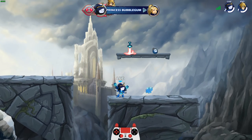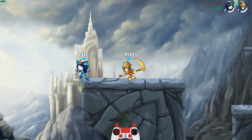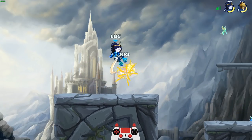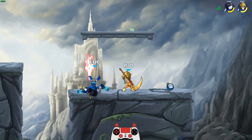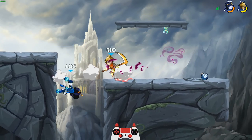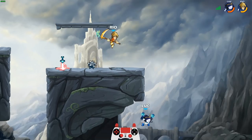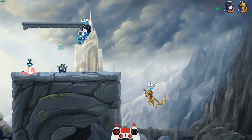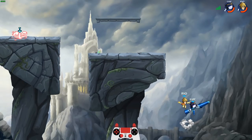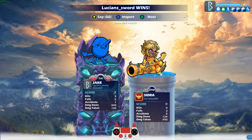Bubble Power! Princess Bubblegum has bubble power and unicorn power — both! Oh, nice counter. I would love to hit with that; it's a very satisfying move to hit with. Alright, let's hit him with the unicorn power. Unicorn! Oh, that was close. Gotcha! Bye bye! GG dude!